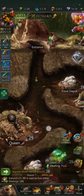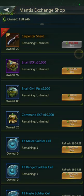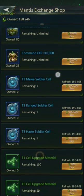So we're going to go to the Mantis Cave here, go to the Exchange Shop. Now I have 158,000 points. And to get the most points out of Mantis Cave, try not to let your points get stolen by not waiting for it to time out. Come back, recall, and steal as often as you can.